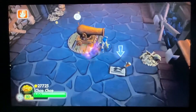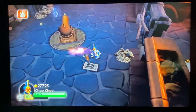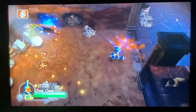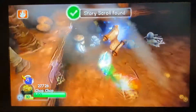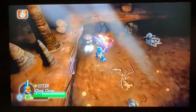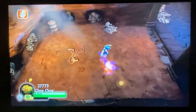I may want to move this cannon. What's over here? Oh, there's a scroll — I got more of these spiders. Story scroll found. I better be careful with the skitterbooms.